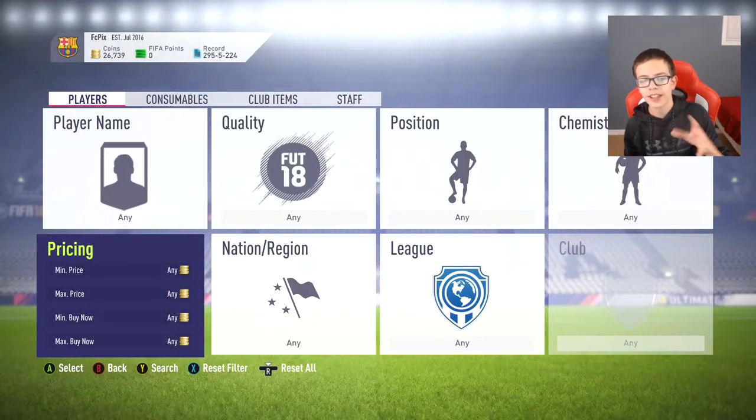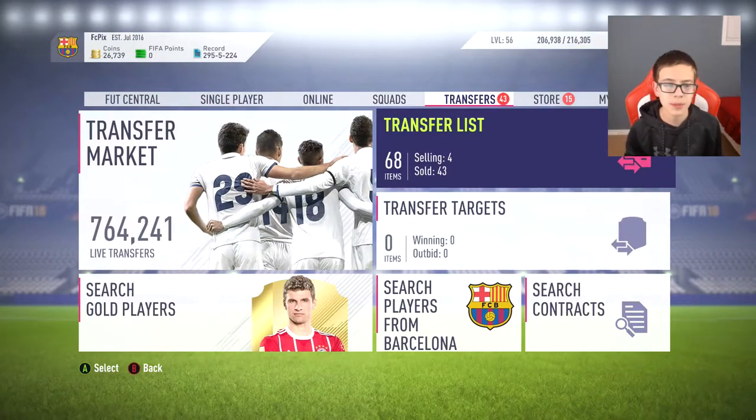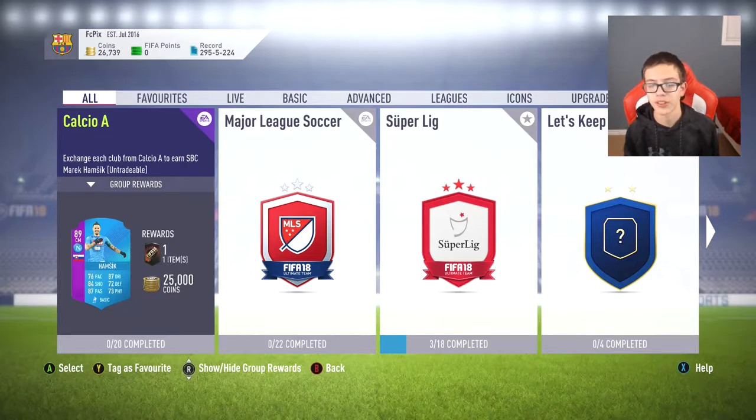What's up guys, this is Pix. We are back, and today we got some pretty late investments for Team of the Year, which is coming out in two to three days. I'm not exactly sure, but first I'm going to show you guys how to make coins for Team of the Year so you can actually invest in them.